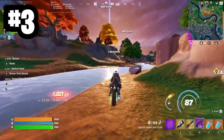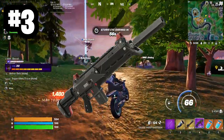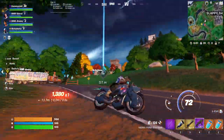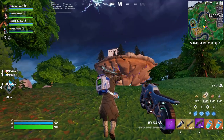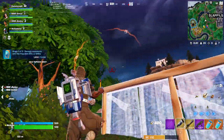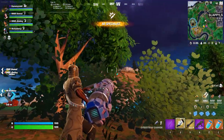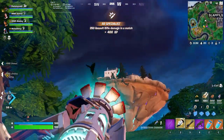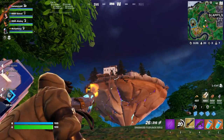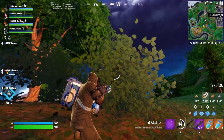Coming in at third for Assault Rifles, we have the Havoc Suppressed AR. While it is very good, in my opinion it's just a weaker version of the Flapjack Rifle. The magazine isn't as big, the fire rate isn't as fast, and it's got a pretty similar bloom spread at longer ranges. The only benefit is that it's suppressed, but everybody can still hear your bullets being fired, so that's not even a real benefit. That's why it's last place in the Assault Rifle rankings — at least one day into the season.